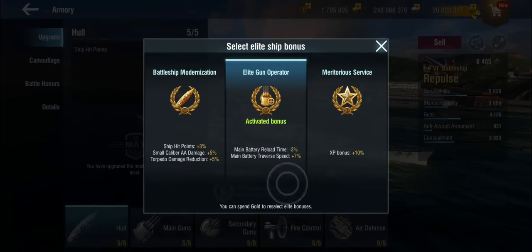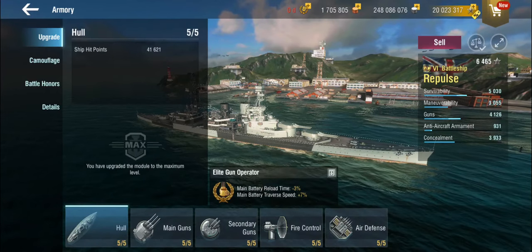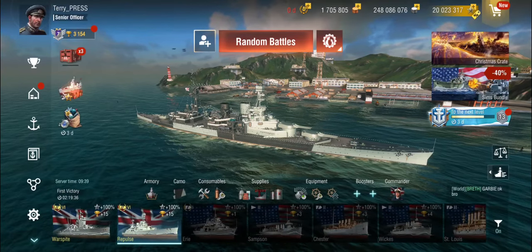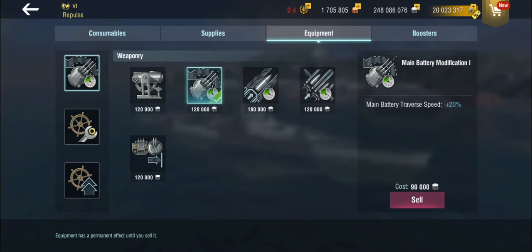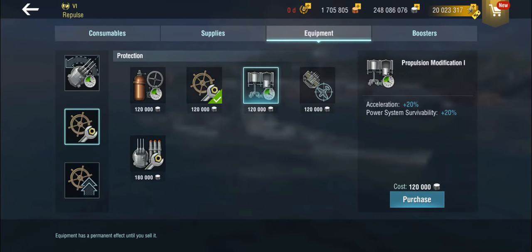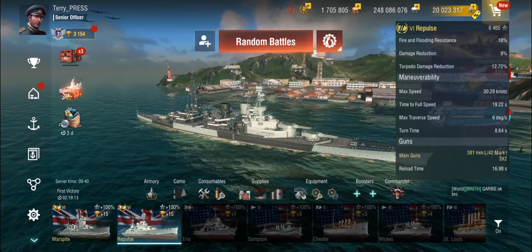The way you play this is like a heavy cruiser, and this is reflected in the setup. You get the choice between battleship modernization — more hit points, AA damage, torpedo damage reduction. The choice, in my opinion, is easy: go for the elite gun operator here, because the base traverse of these guns is 4.5 degrees per second, which on a heavy cruiser playstyle is absolutely dreadful, so you want all the traverse you can get, because you are not going to sit still in this thing.